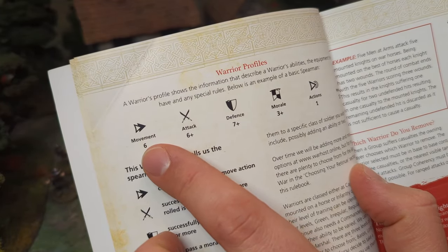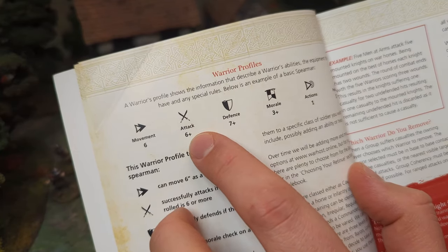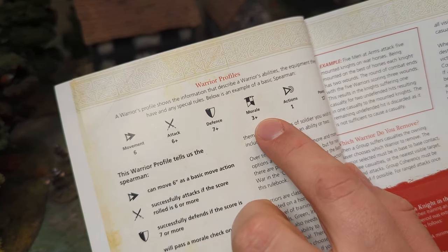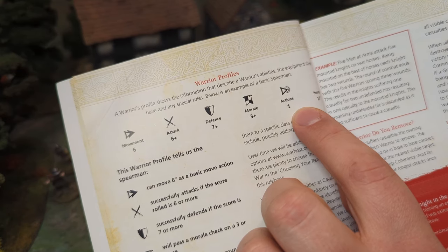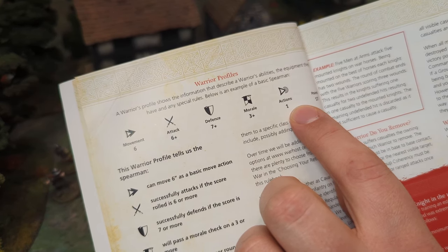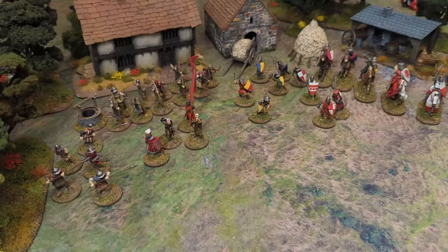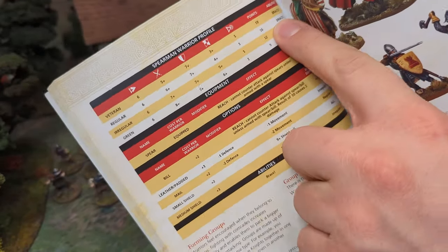Very simple: you've got movement, this is their movement distance in inches. You've got their attack value, this is what they must roll on a d10 in order to successfully attack. Defense, this is what they must roll on a d10 to successfully defend. Morale, this is what they must roll on a d10 to successfully pass a morale check. Actions, this denotes how many actions they can take in a turn. There are ways to make units take more than one action but we'll talk about that at a later time. And then points, this is essentially how many points it costs you to equip this unit into your retinue.